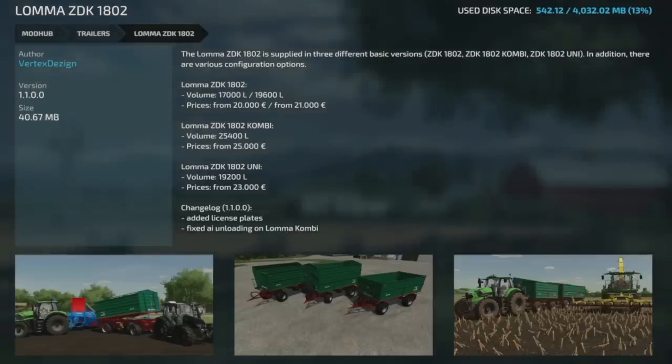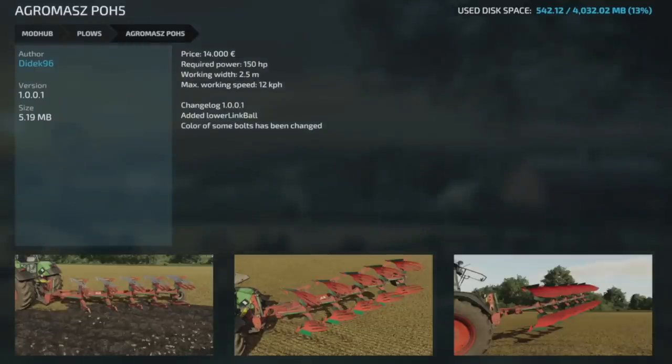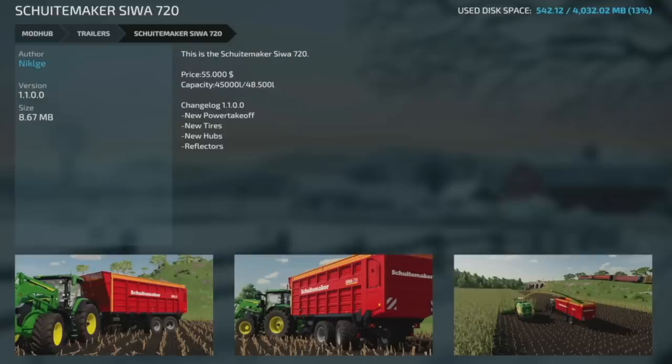The LOMA ZDK 1802 got an update to version 1.1 — added license plates and fixed the AI unloading on the LOMA Combi. We also have an update to the Agramast POH5 at version 1.0.1 — added the lower link ball and the color of some bolts have been changed.